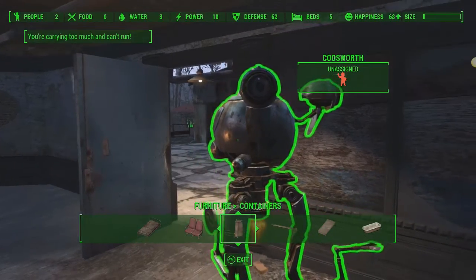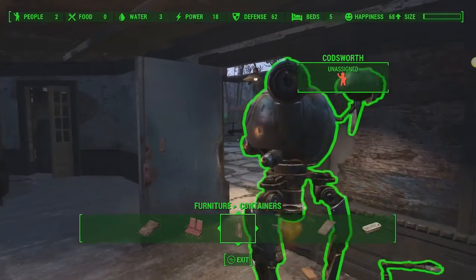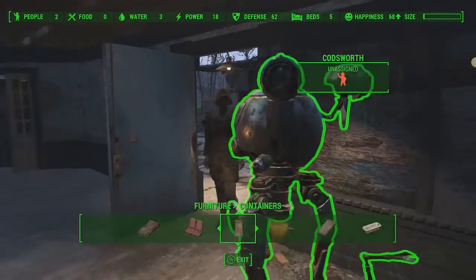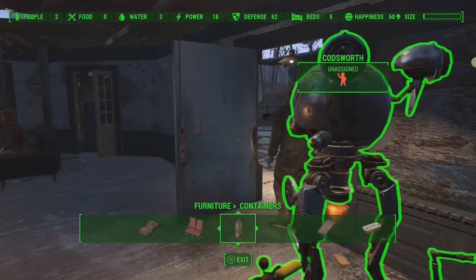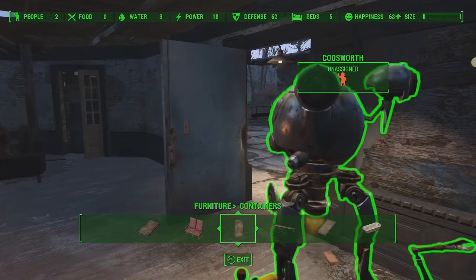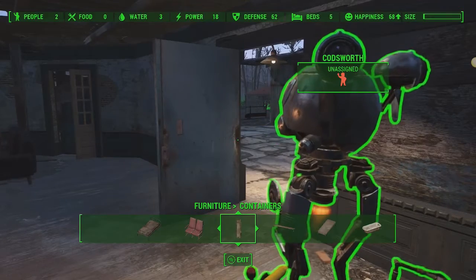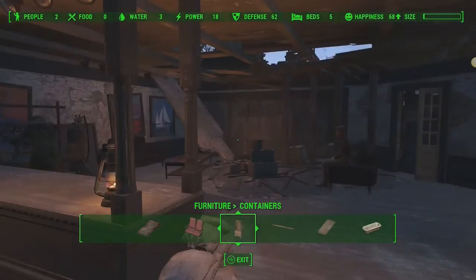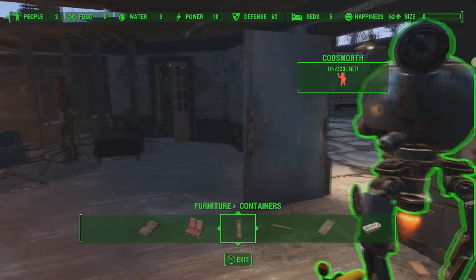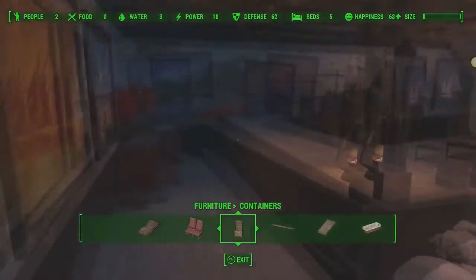What we're wanting to do is we want Codsworth to carry more than his normal capacity. I think most companions carry like 150 pounds. Strong can carry a little bit more, and I think Dogmeat carries a little bit less. This glitch will not work with Dogmeat — he is the only companion that it will not work with.